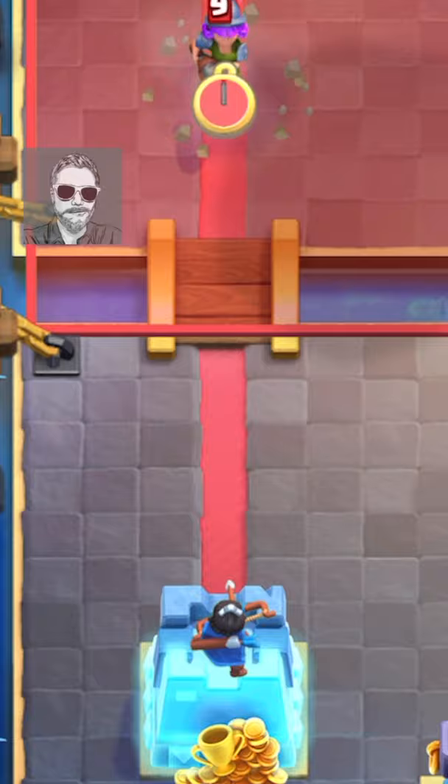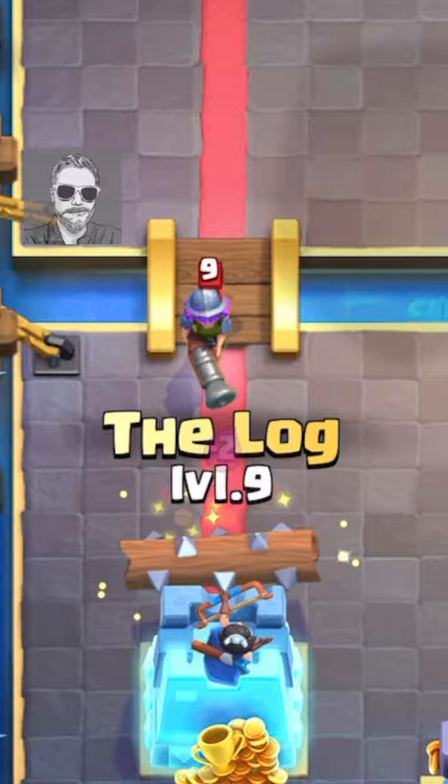I'm Rich Slayton, and here are three ways to counter Musketeer with two Elixir. All three of these are about letting the Musketeer reach that second half of the bridge.